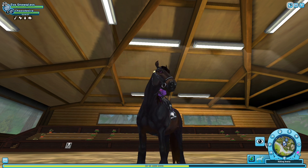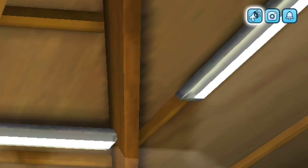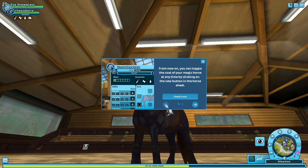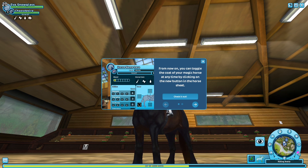If we click this announcement icon at the top right of our screen: from now on you can toggle the coat of your magic horse at any time by clicking on the new button in the horse sheet. This update I feel like is really cool.